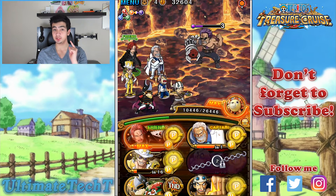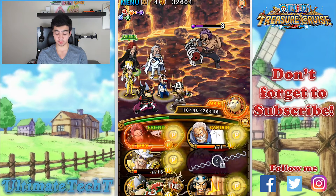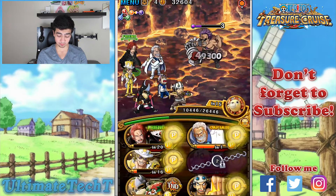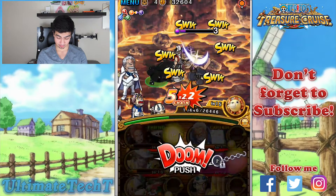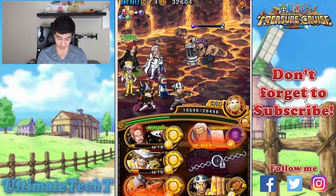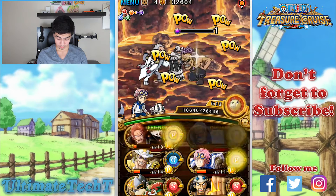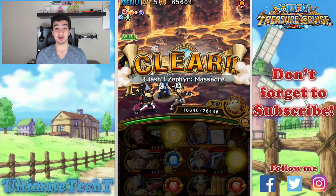One tip to avoid getting hit around 20% is to bring Mirage Tempo Nami — she completely negates a character's damage. We're going to use our Strong Willed Shanks friend's special and the Thousand Sunny to do a bit more damage, then burst him down as low as possible. Our orbs are pretty good right now.